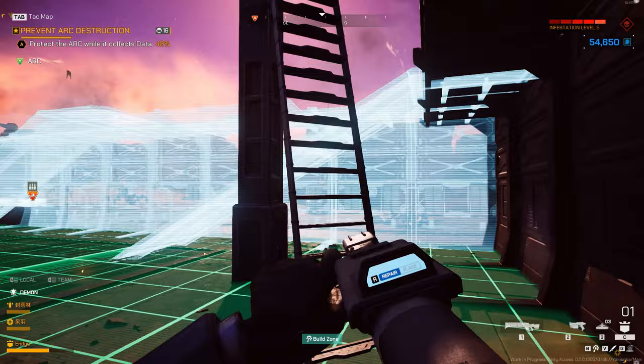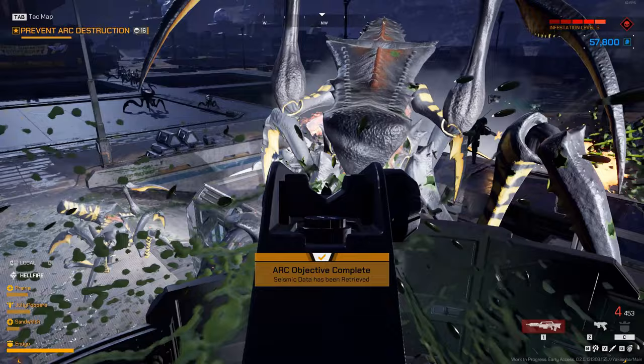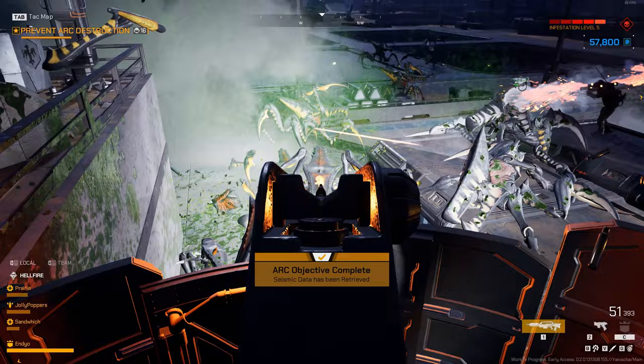Now you get to build an entire base around it, complete with these incredibly sturdy paper-thin walls, sniper towers, automated turrets, bunkers, and even electric fences that probably do something. You'll need all of this for the onslaught of angry bugs that want nothing more than to stab their mandibles into your science fiction endeavor and anything else that gets in their way, including your face.